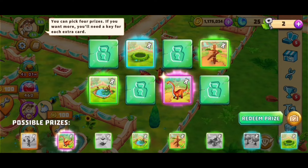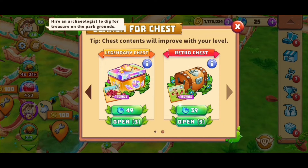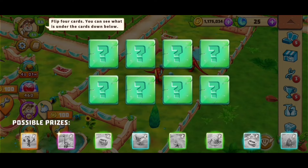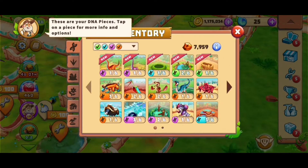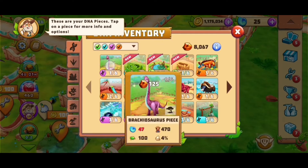I only have two keys and I'm not sure whether to spend one now, since once there's a new dinosaur I'd really like to get that instead. I think I won't, but I'm willing to open another one — we still have three left. We got one Bamboo Raptor piece and another piece as well, so that brings us at least some amber pieces, which helps.